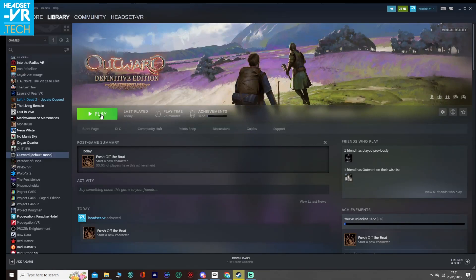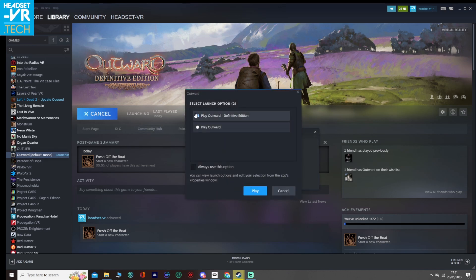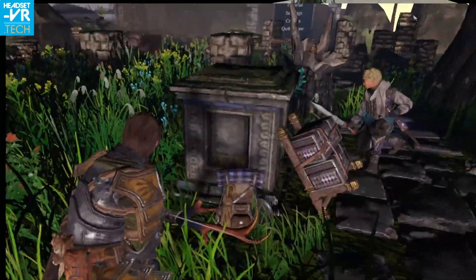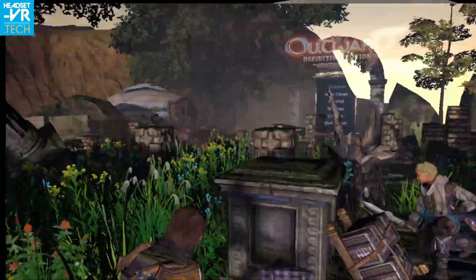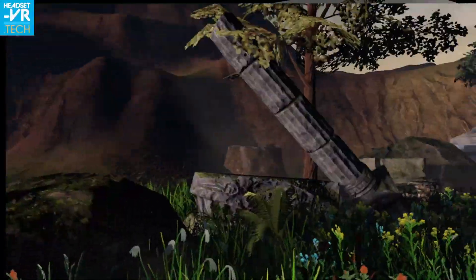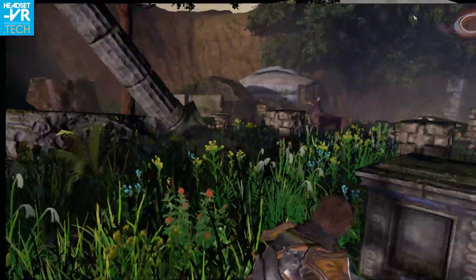I haven't actually opened Steam VR here — I've just opened the Oculus app, because I'm using a Quest 2 headset linked up to the PC. Let's just hit the play button and off we go. From there it'll give you the option to play Outward or Definitive Edition — obviously you go for the Definitive Edition. Okay, so the game has loaded up and there are a couple of people just lying around, sitting here looking a bit weird.